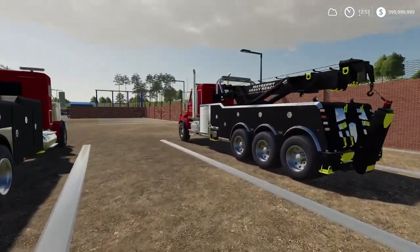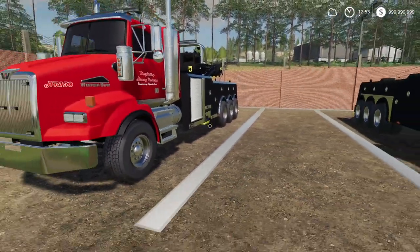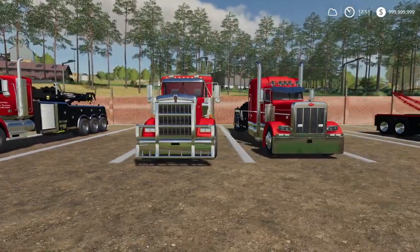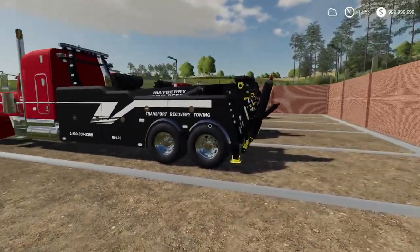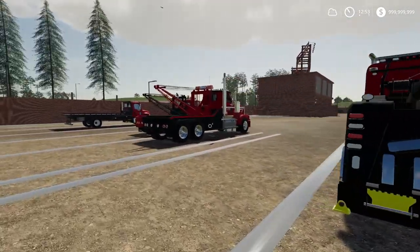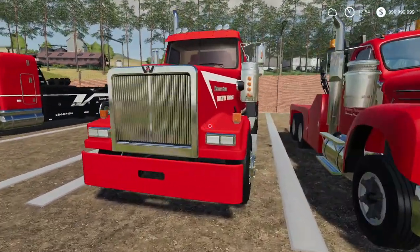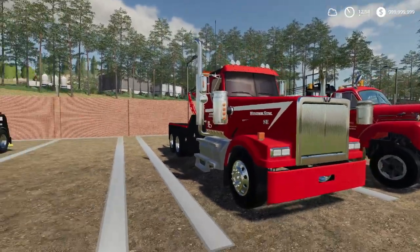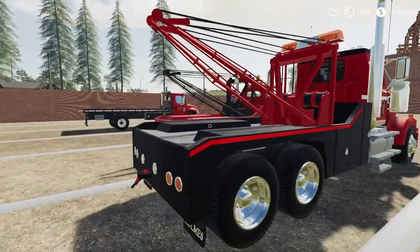I was really debating what we should take. The HR 150 is just too much overkill — there's really no point. The Western Star, Kenworth, and Peterbilt — I'm worried about the front loader because it's obviously going to be a little bit heavier. But I think the Mighty Mo — you guys said it's called the Mighty Mo — is hopefully capable of towing both.